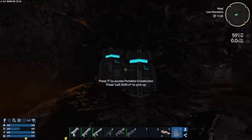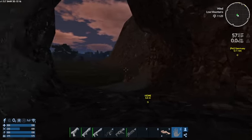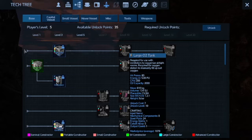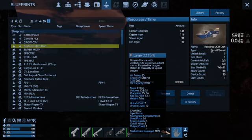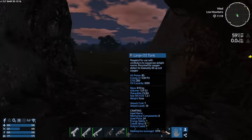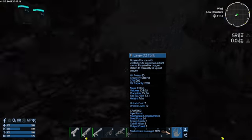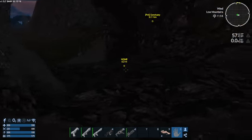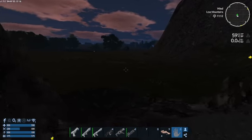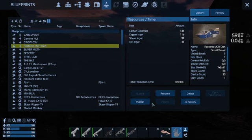I've been making some biofuel in this constructor right here — got about 26, which is good. Today we're going to go to our blueprints and get our restored UCH Dart. There's a glitch here — a large O2 tank display getting stuck — but that's an easy fix. Sometimes it messes up and stays there, I don't know why, but it does happen from time to time.